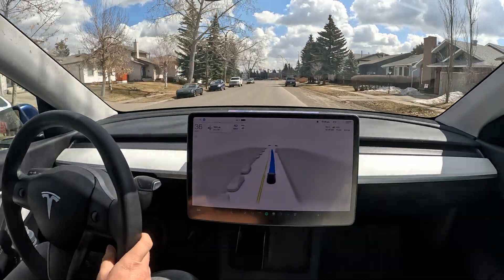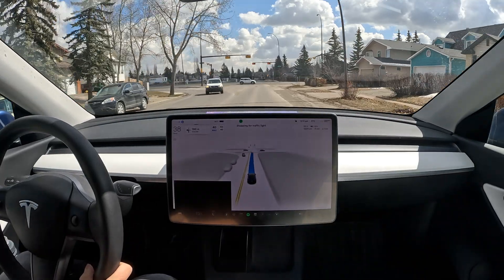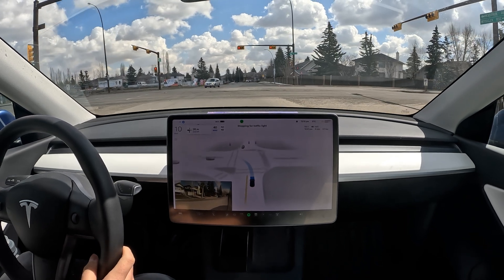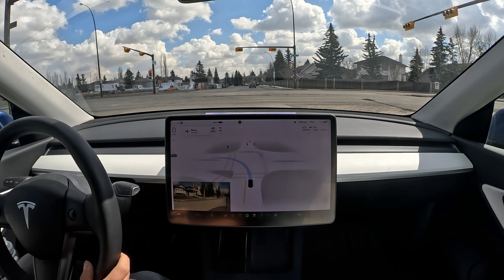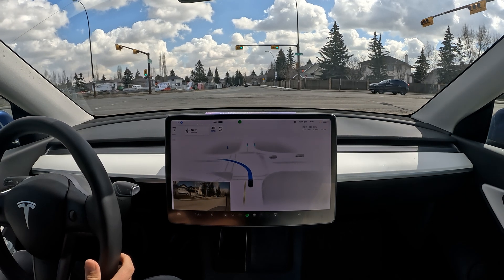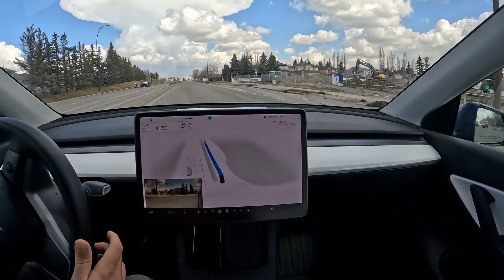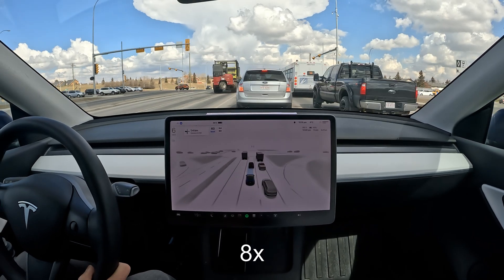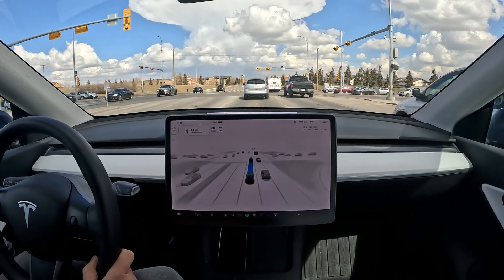Pretty smooth so far. I'd really like it to position itself closer to the center line since we're taking a left turn — and yes, on the visualization it's very well positioned. This is one of the things that got fixed in version 11, so I'm very glad about that. We've got the green light coming up, slow takeoff, transitioning to a nice smooth turn.